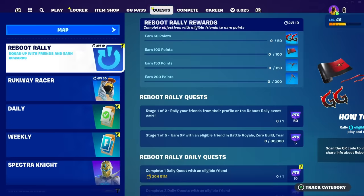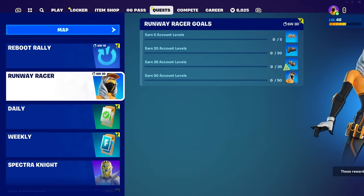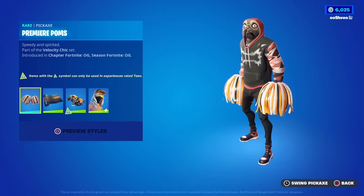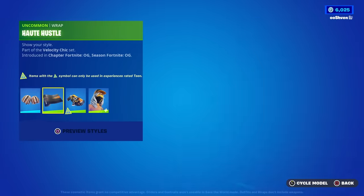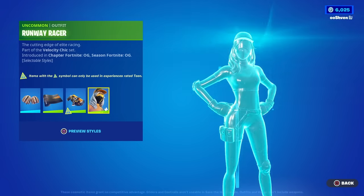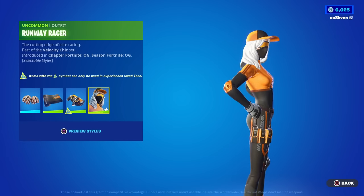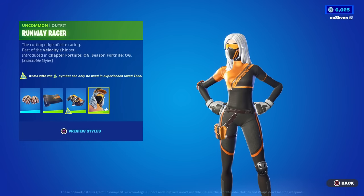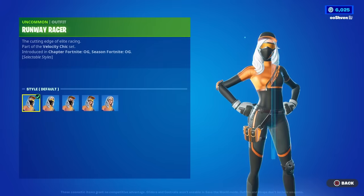If you head over to your quests, you'll be able to see the Runway Racer quests, which allow you to unlock the Runway Racer pickaxes — the pom poms — as well as the wrap, the back bling, and of course the Runway Racer skin itself. It has five total styles you can unlock.